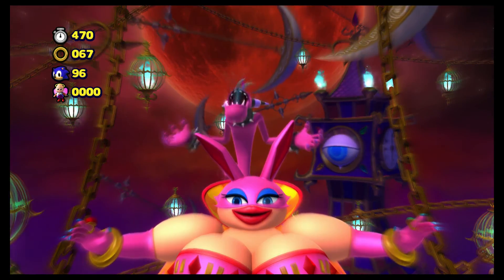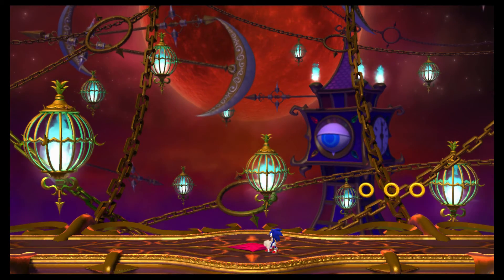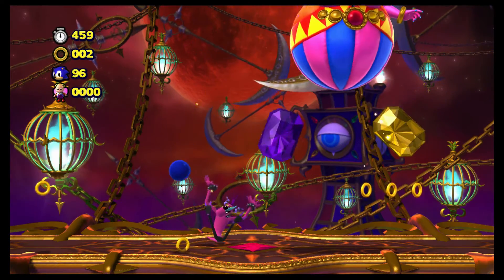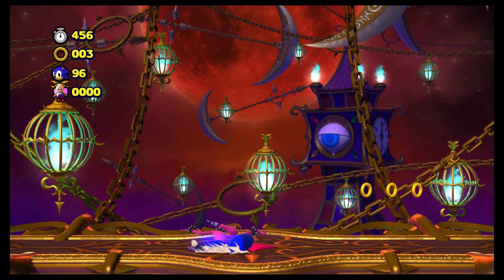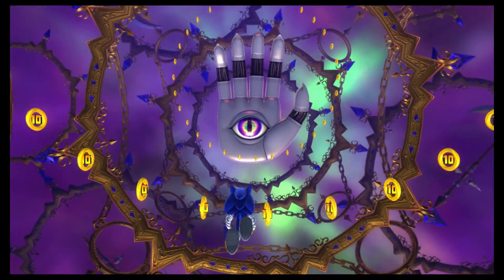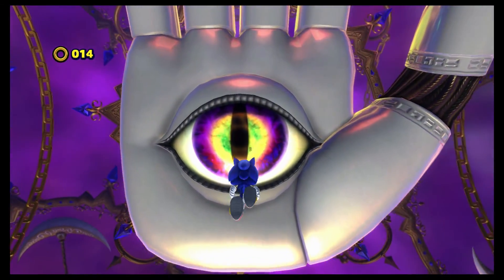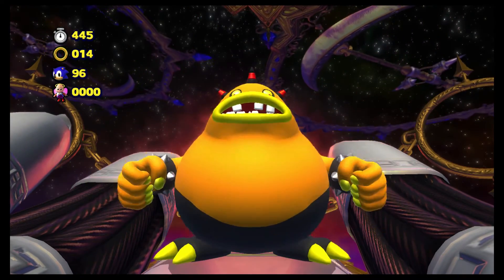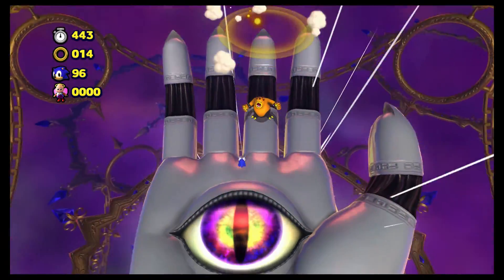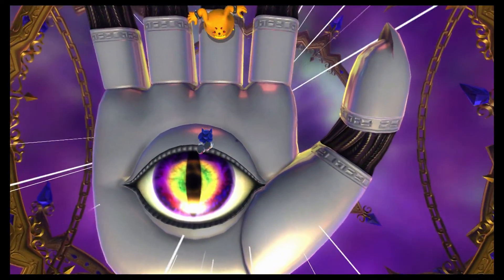NiGHTS only has two games and I only own the classic one. Basically this is a boss rush, but instead of fighting the Deadly Six, you're mainly fighting the enemies they're riding — all the things around the bosses like this hand or the thing Zazz is riding. These are all NiGHTS bosses. The first one was called Puffy I believe, and this one's just Wiseman's Hand.